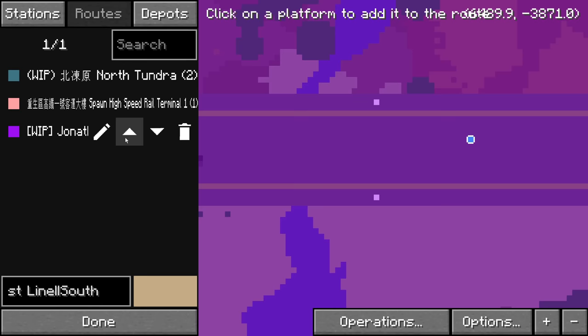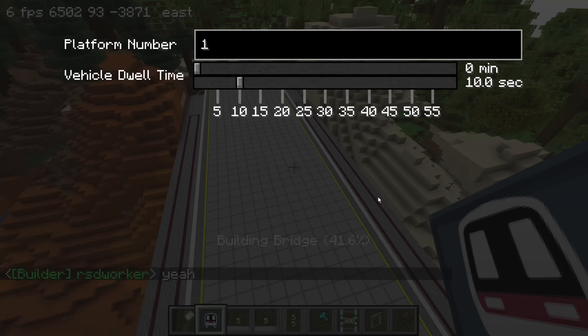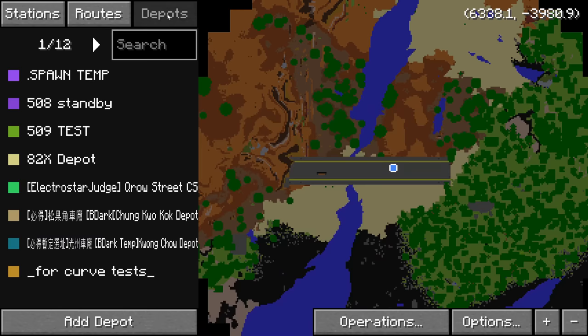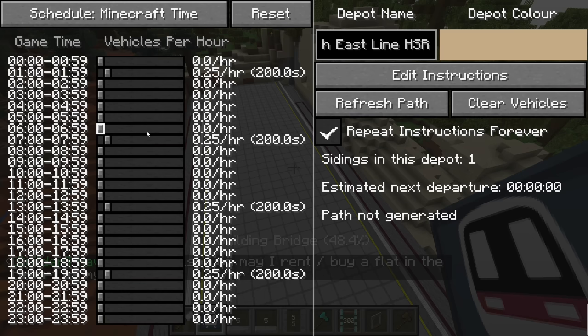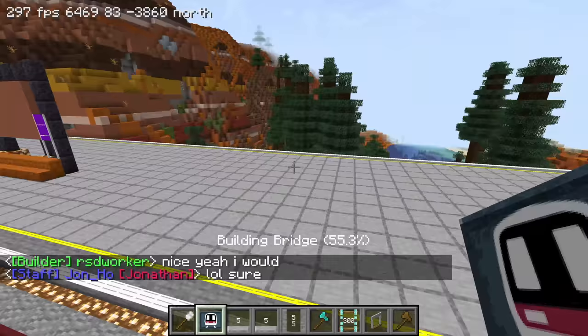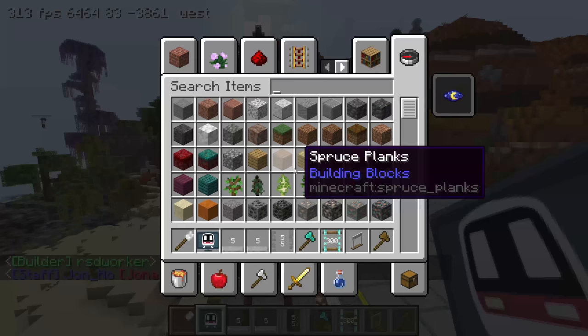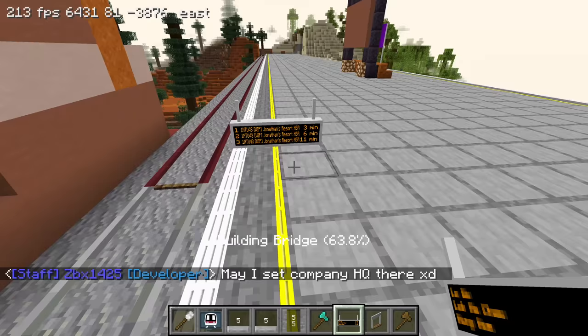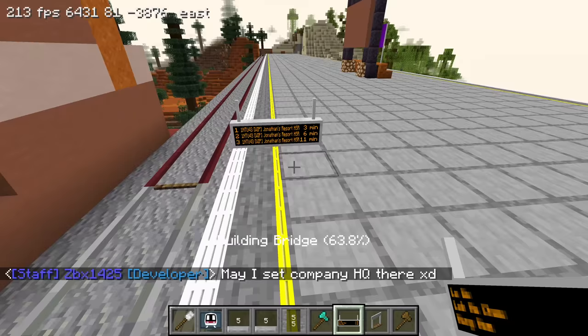That also means we can finally connect the stations together. I'll put in a temporary turnback using one rail just in case. Now if I go into the dashboard there's a new update — if you hold shift and press the sort buttons it'll jump all the way to the top or end of the list. Let's refresh and the lines are running now. I'll put some temporary passenger information displays so we can know when the train will come. It takes three minutes to get here from spawn — that's actually not that bad.